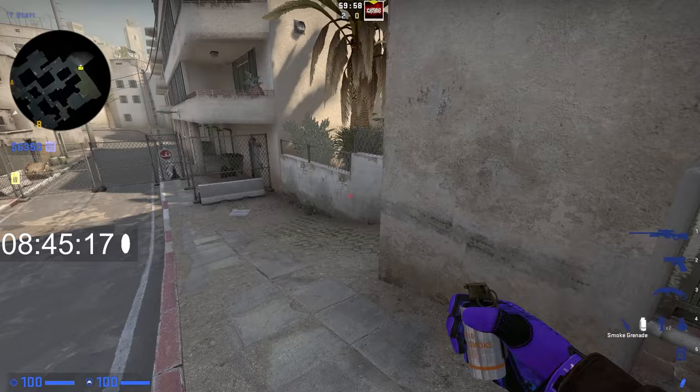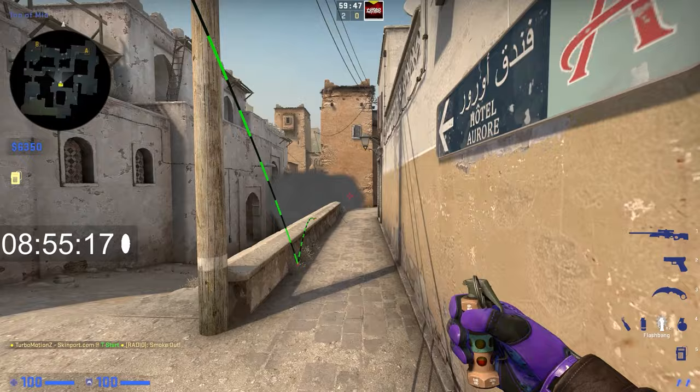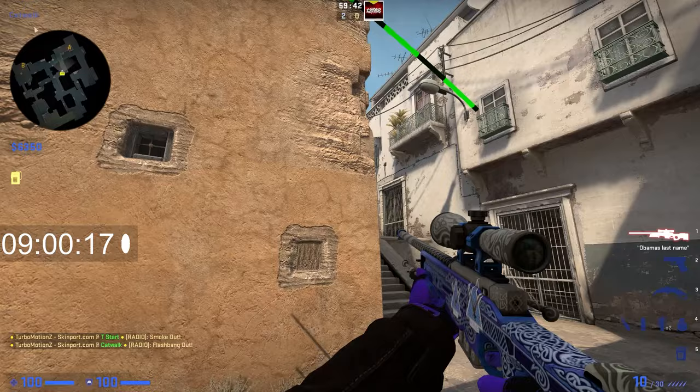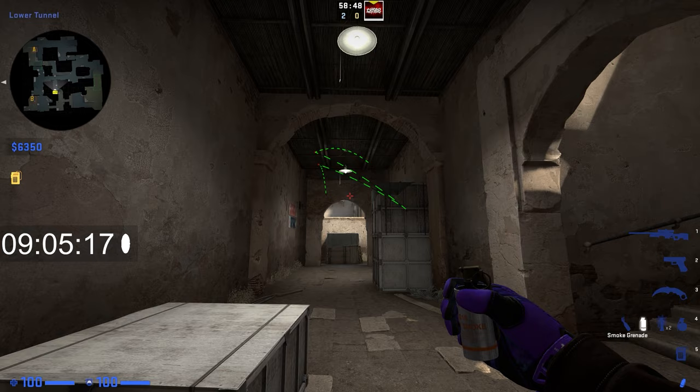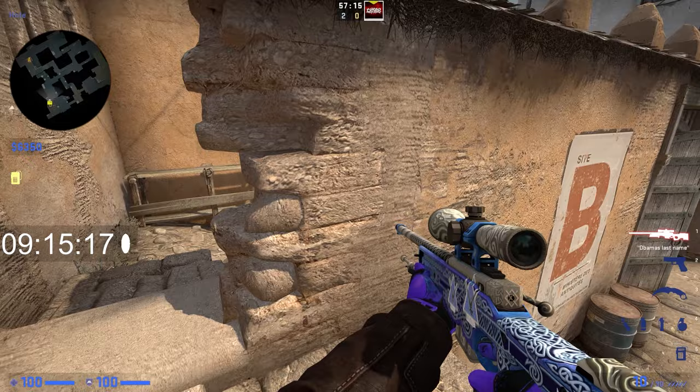If you're playing 128-tick, have at least one teammate stand right here, aim between these two points, and jump throw — this is the quickest way to smoke Xbox, then push up as the smoke is in position. If you have one player in lower tunnels and want to smoke off Xbox more easily, walk into this corner, aim for this string right here, and throw. This will pretty much land right on Xbox.